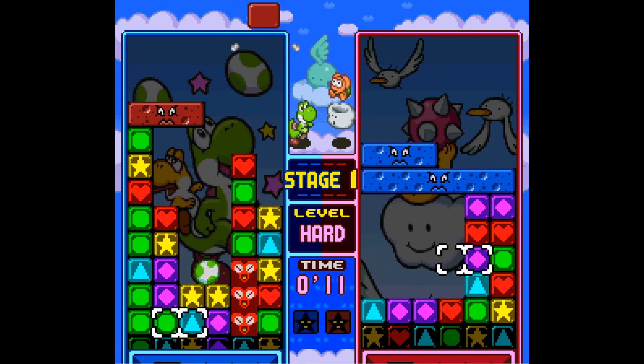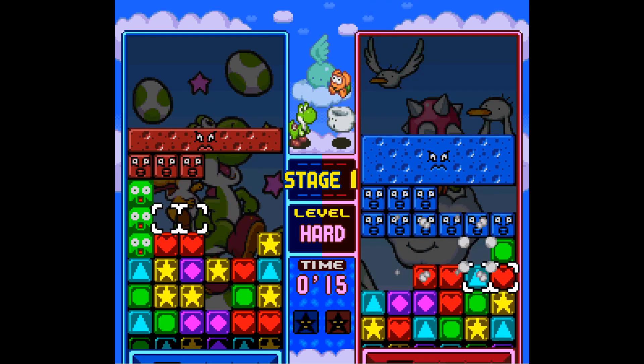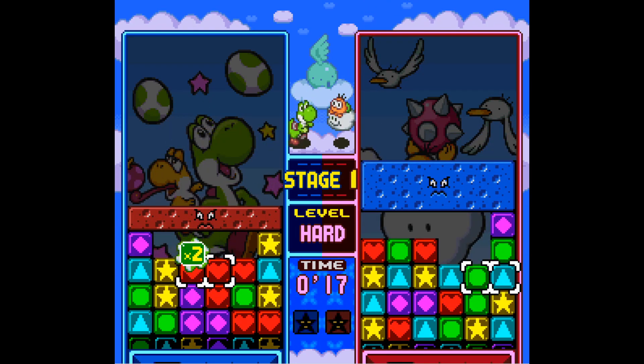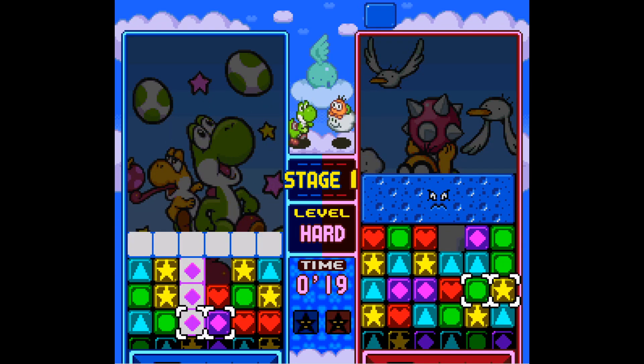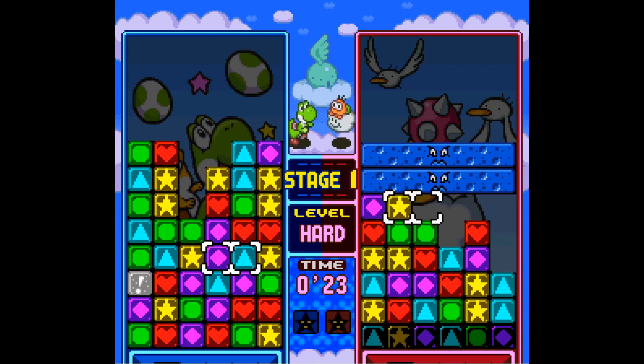Like decently good at seeing exactly where to look for stuff. From there it's just figuring out how to maneuver to actually make combos work and seeing ahead. Okay, the PC does seem to be doing a bit better now.